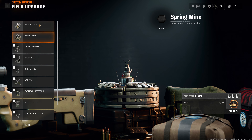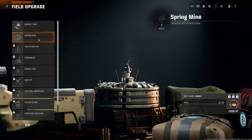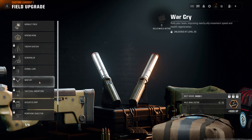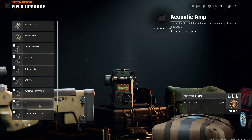Field upgrades: assault pack, spring mine is new, trophy system, scrambling, signal lure — this is probably new — the warcry, tactical insertion in the back, acoustics amp over here — this is new.